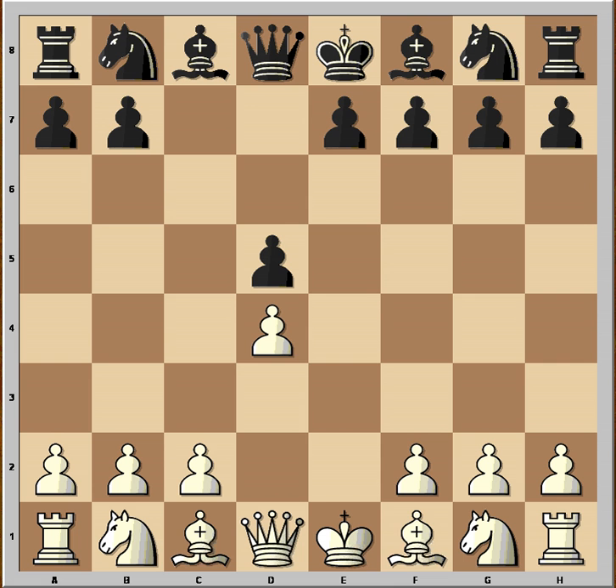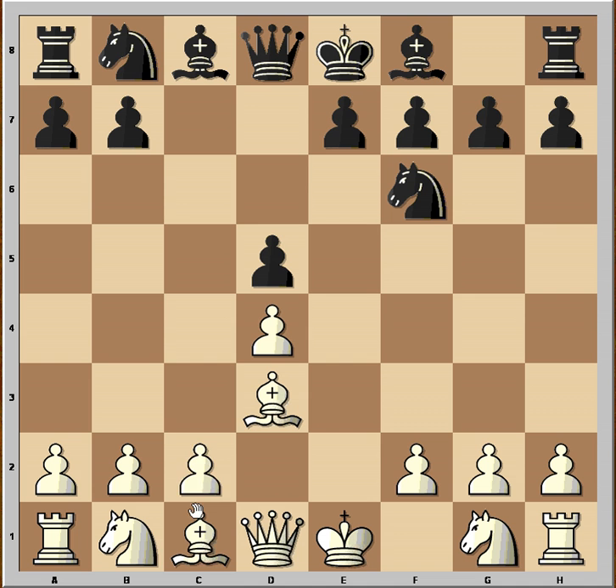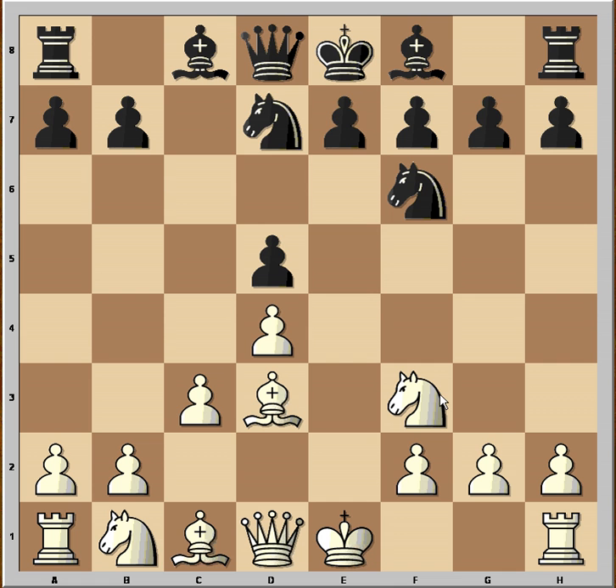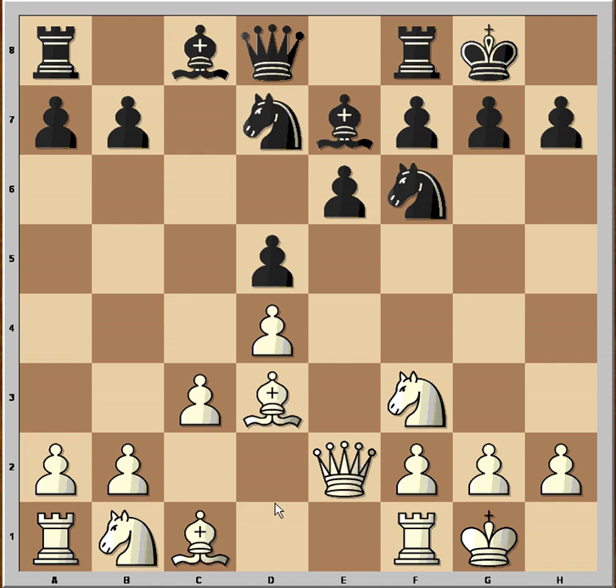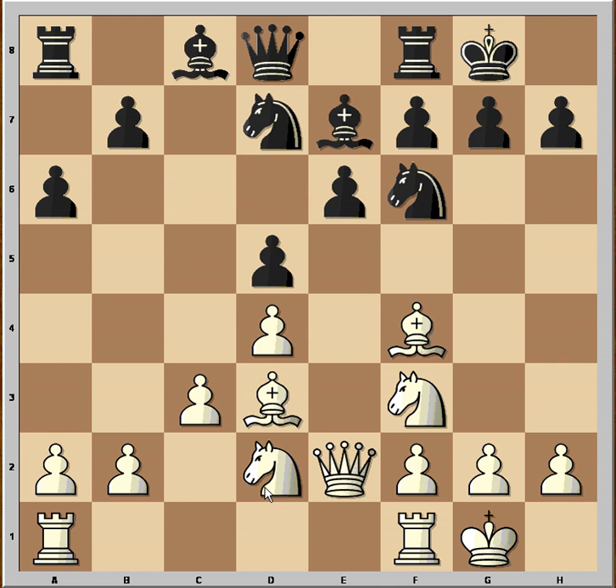Bishop to D3. Nf6. C3. So both sides are just developing pieces. These are just good opening moves by both sides. Qe2. Castling kingside. Bf4. A6. Nbd2.